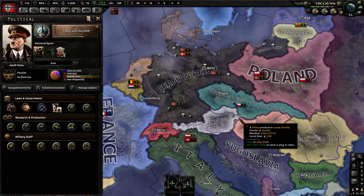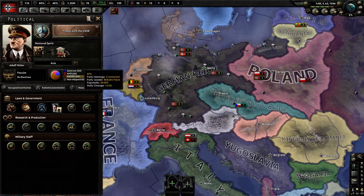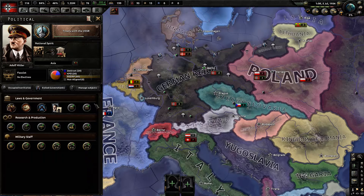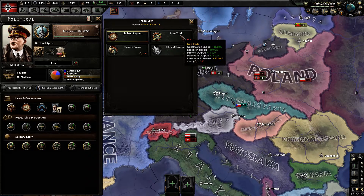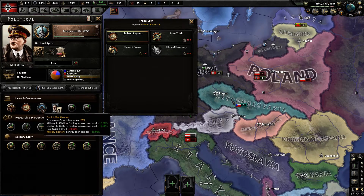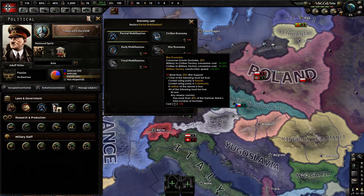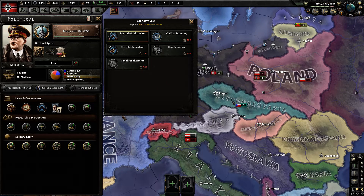But it doesn't go to zero — you're still paying something, and political power is incredibly important in Hearts of Iron IV to upgrade your government system. I would rather not take a hit to political power. Instead, I would rather have things like free trade, which improves your construction speed, and partial mobilization — you can take that up to war economy, which further reduces your consumer goods factories by around five percent. So I'd rather pour my political power into things like that instead of these construction speed buffs.